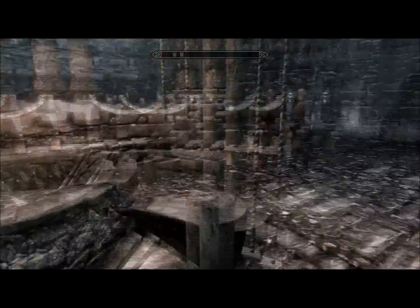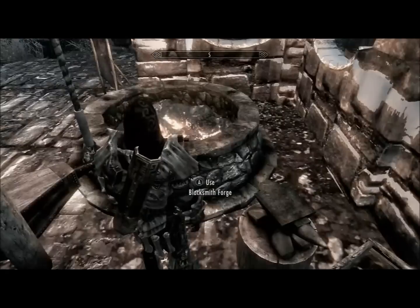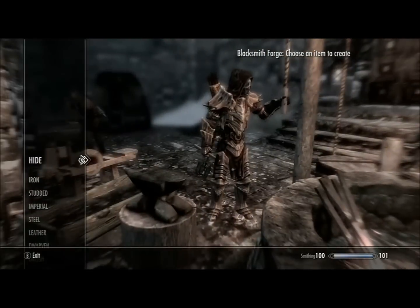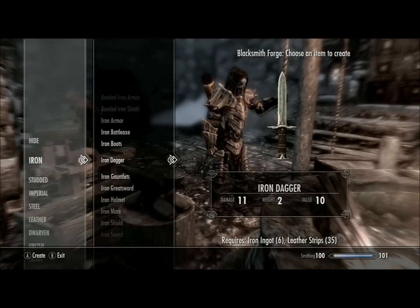But basically, the way to level up your smithing in Skyrim very fast is to make iron daggers using the blacksmith forge, as you see right here. All you need to make an iron dagger is one iron ingot and one leather strip. That is it.